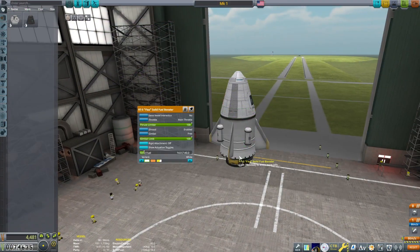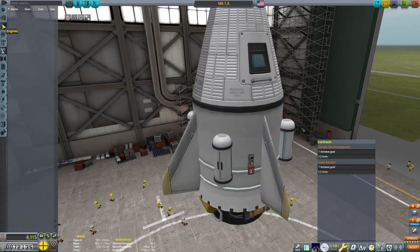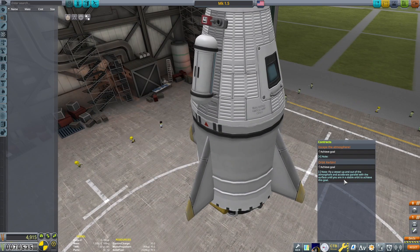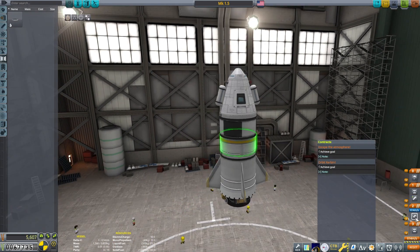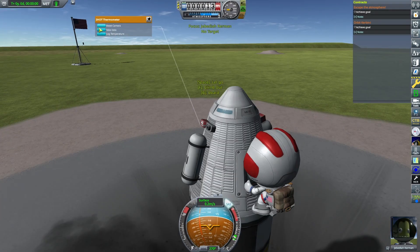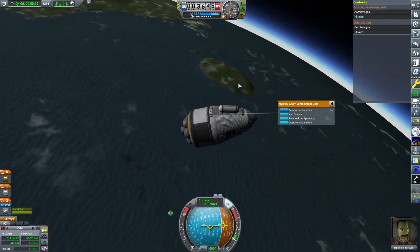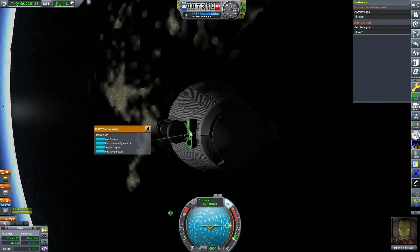With the first flight a success, interestingly, with how small the delta-V requirements are in a one-tenth scale solar system, we already can go to orbit. I'm just quickly constructing a rocket here using a Restock Plus engine. And now we're getting so many funds — we can complete one milestone in every mission, basically. So it may as well be a science mode.